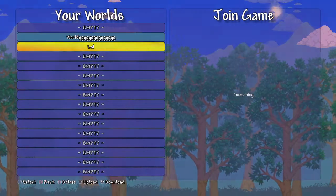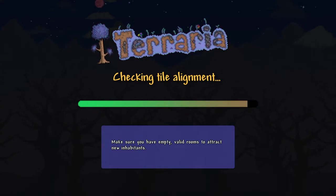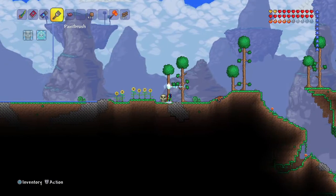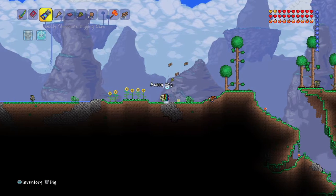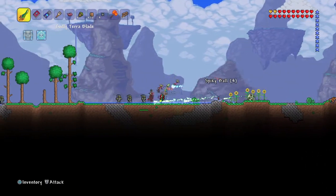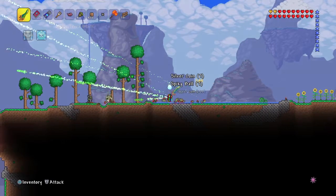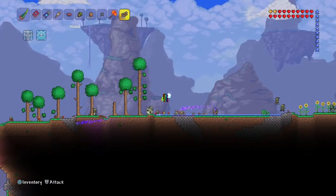Then load up a new game — it doesn't matter which world, I'm just gonna go on this one. Sorry, there is a goblin army and my friend saw them, but we didn't manage to actually kill it because we went on his other world.